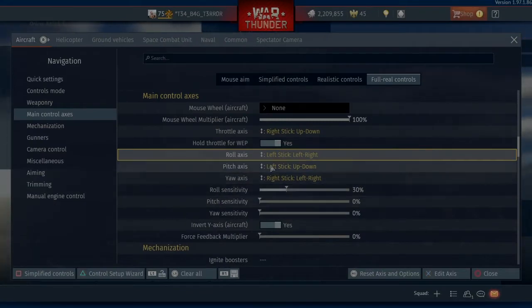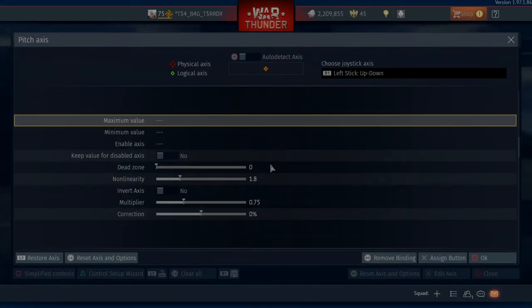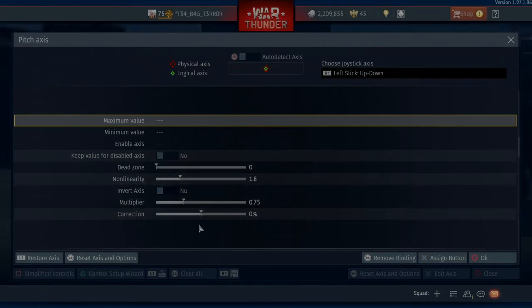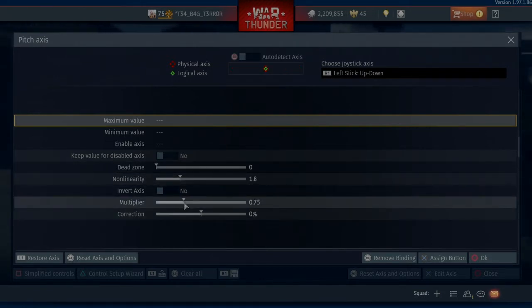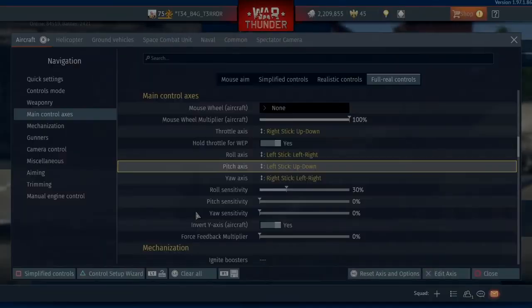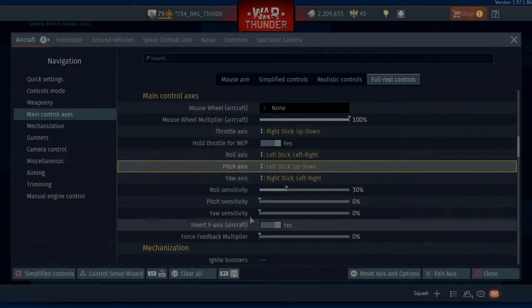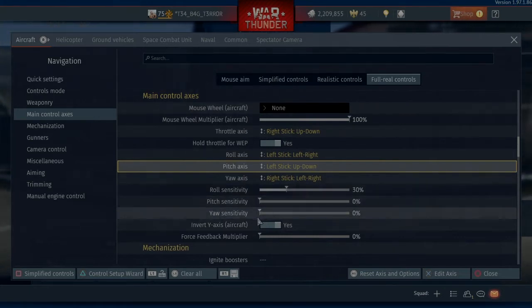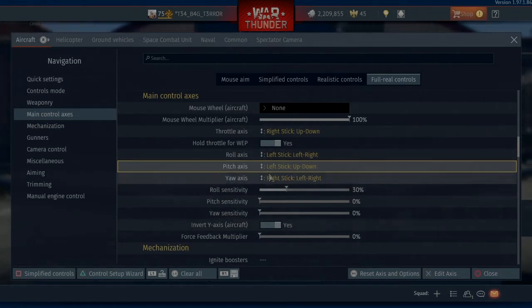Come out of that. Pitch axis — auto detect, up and down, come off of auto detect. You see my settings again. I've changed my multiplier down to 0.75 just because I don't like it to be overly sensitive. Now here's my sensitivities — I found that even having it down at 0% was too much, so I turned down the multipliers as you saw.